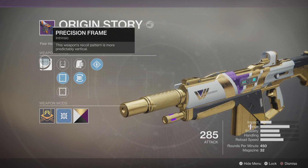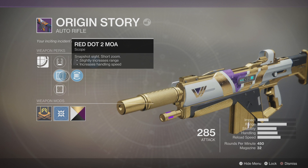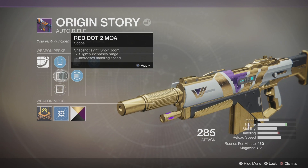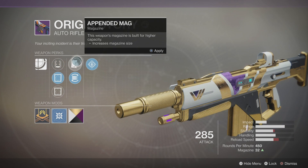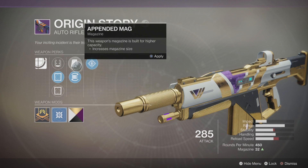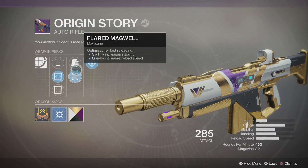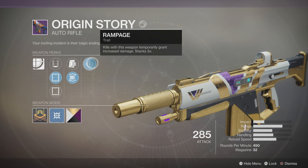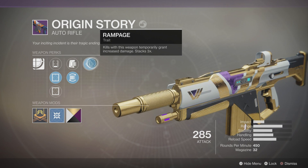We have Precision Frame - this weapon's recoil pattern is more predictably vertical. We're also going to be using the Red Dot 2 MOA. You could use the Hitmark IS, which is not bad, but I could go for a little bit more range. Appended Mag is on this for increased mag size, or you could go with Flared Magwell, optimized for fast reloading - you get a little bit more stability out of that. And then Rampage: kills with this weapon temporarily grant increased damage, stacking three times.